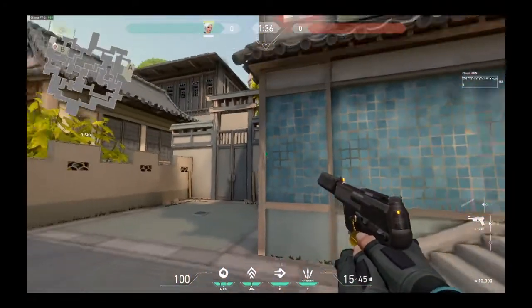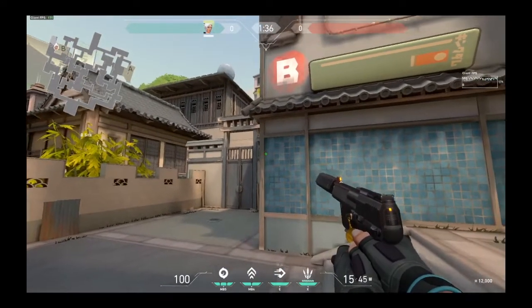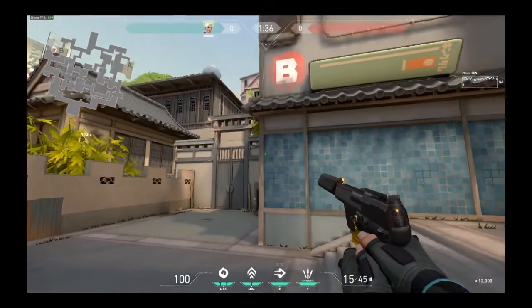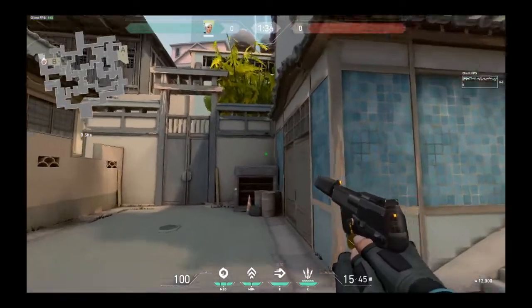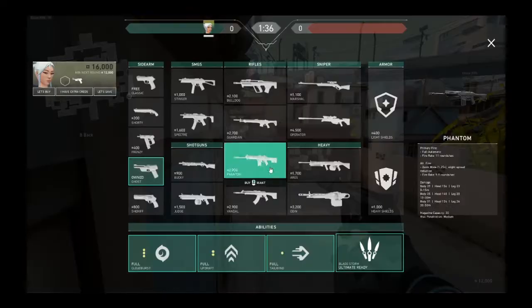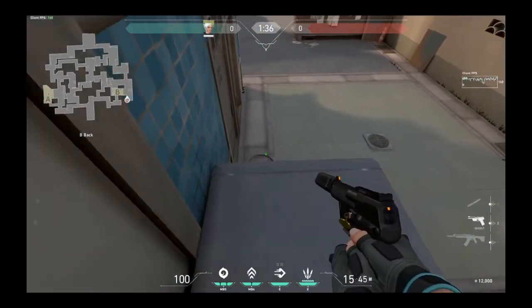If someone calls out 'back of B on top of box,' my crosshair placement will be there — not lower. So if you kill two guys on top of box and the guy for sure didn't move, I'll just come right here, two headshots, he's dead. With the pistol obviously; if I had the Vandal it's one headshot. So top of box on B — just be more precise.